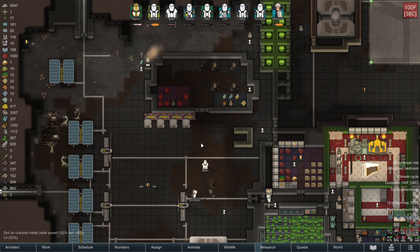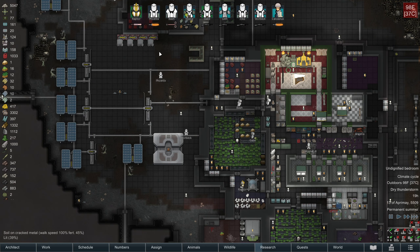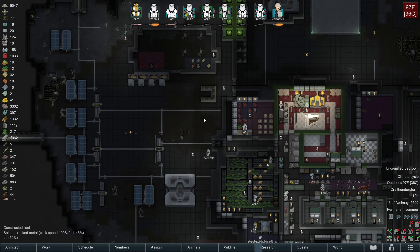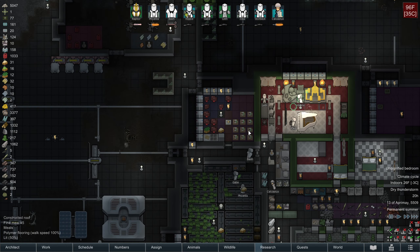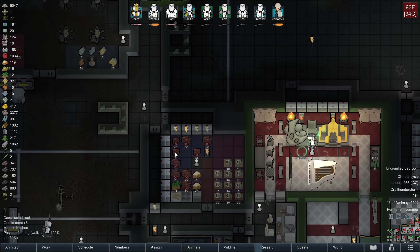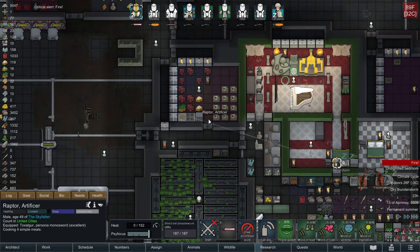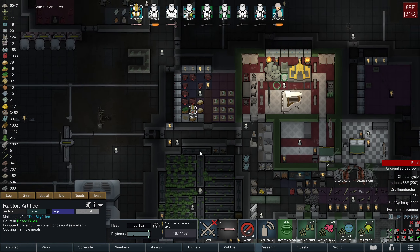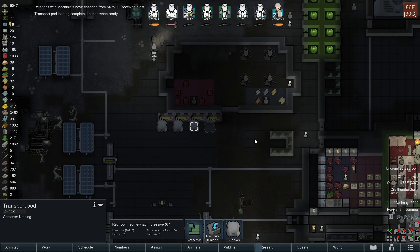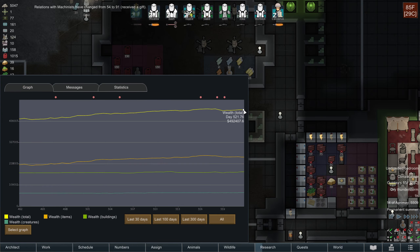Still waiting on 10 more corsets. Storbick and Calc are helping to load those in. I was curious how much reputation sending them right now would give me - let's do it all for maximum reputation. Gift to Machinists. This should be a noticeable drop in item value here, because it was a lot of corsets.